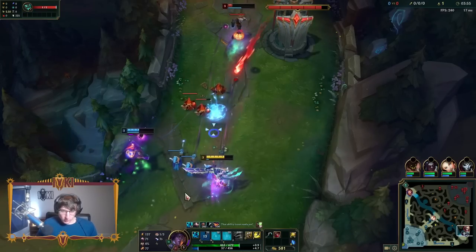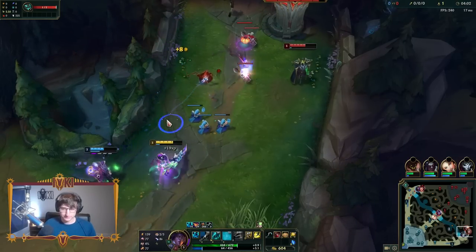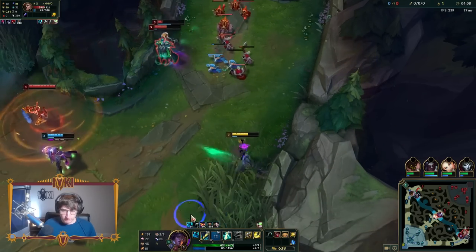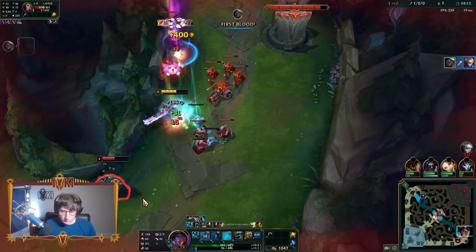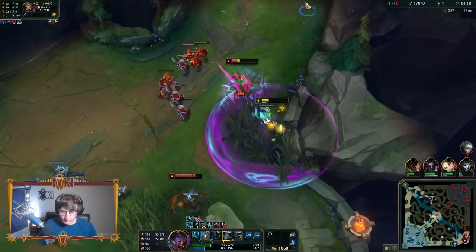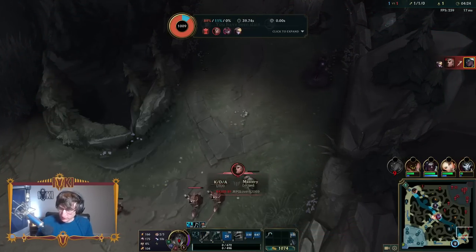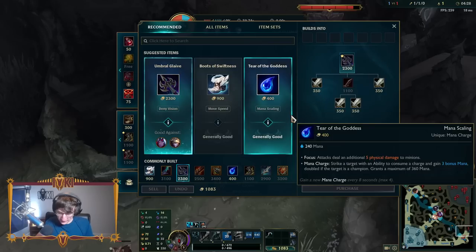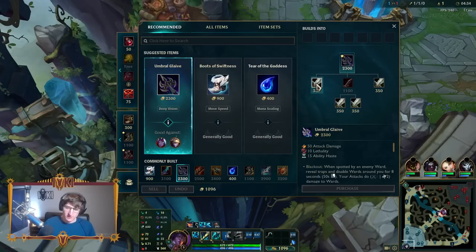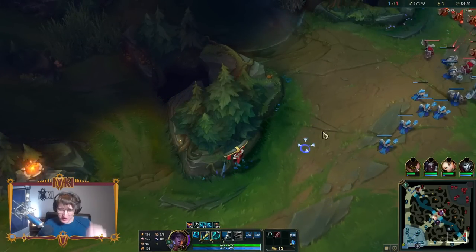Third shot there — got him super low. Jhin might be able to flash four-shot at some point. I don't give a kill to Shyvana, I get the first blood. Doing all that on their gank is fine. I'll come back to lane with a Serrated Dirk. I really want to play Lethality Senna because it's been a long time — it honestly feels like coming home, building these items again.